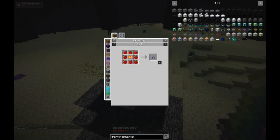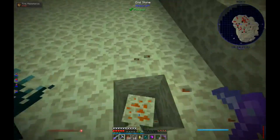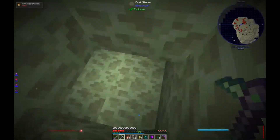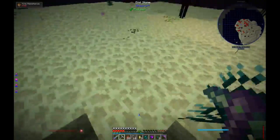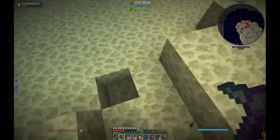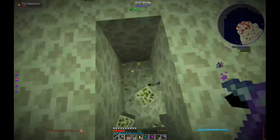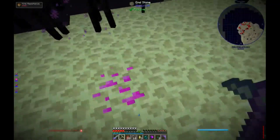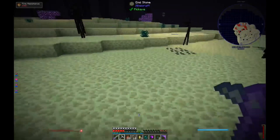Now this is the important part. In order to get Draconium, you'll notice that we have not found it anywhere - even our Ore Miner we made last time is not picking up Draconium. That is because it's not going to. The only way to get Draconium is through Magical Crops. You have to do Magical Crops to get Draconium.